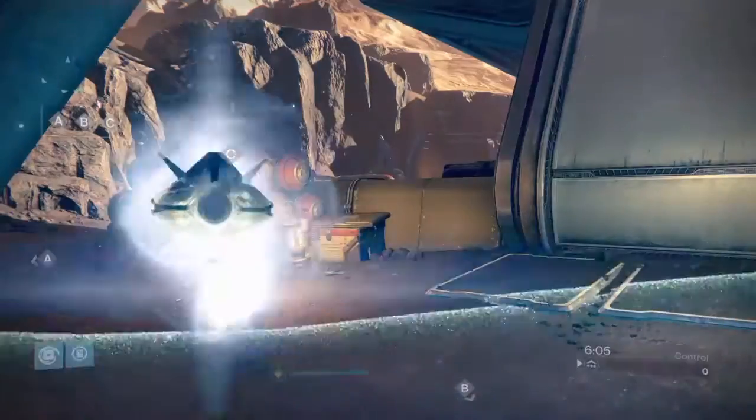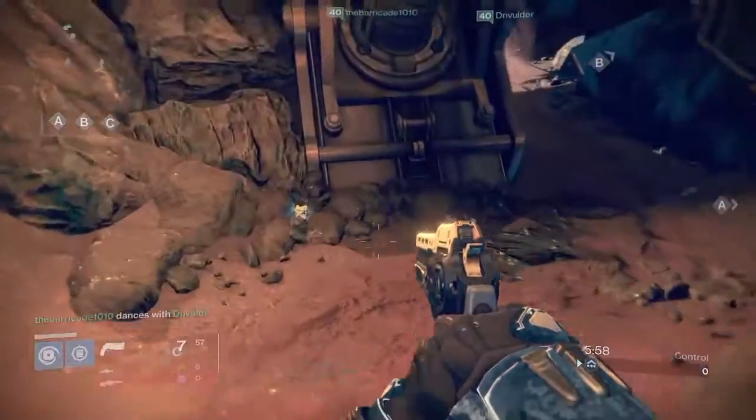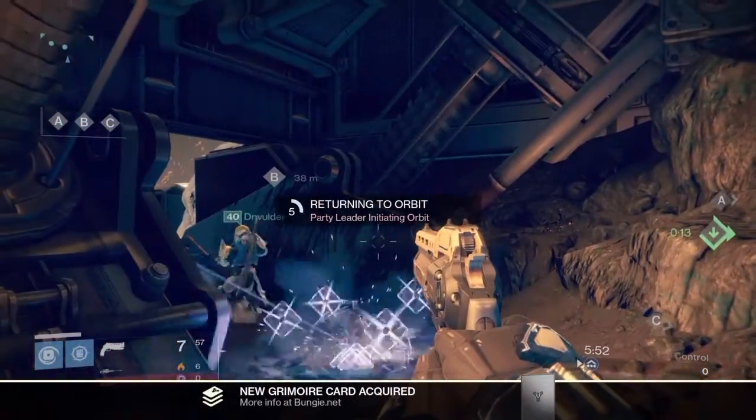And here we are on Black Shield. We are by C, going from C into this corner room. When you come down here it will be right in front on this rock. And we are going to move onto the next one.